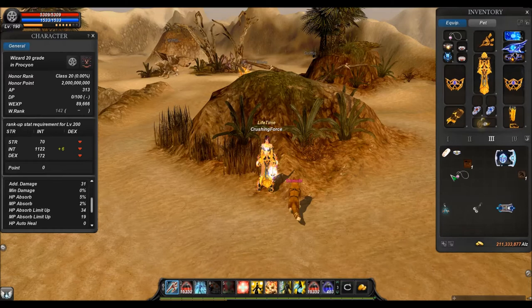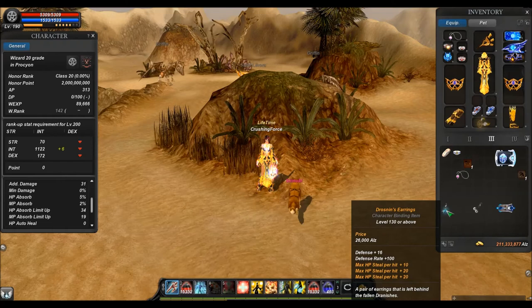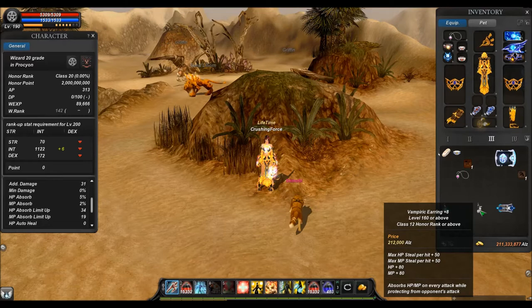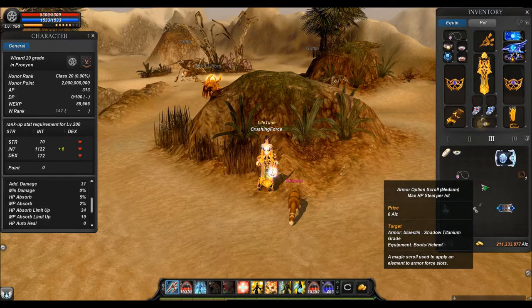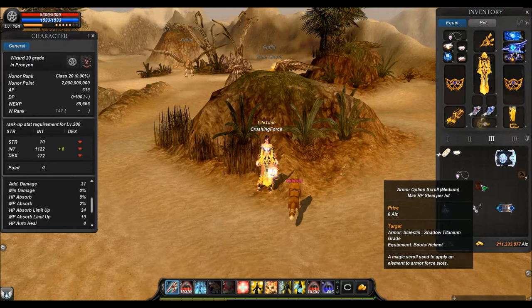The maximum steal up can be increased by using a vampiric amulet. You can also use a Drosslands Earring, but this one gives no MP steal. Very nice are the vampiric earrings because you have HP and MP steal there. It is also possible to use the maximum steal slot, which can be used for boots and helms — but I would not suggest using it in a helm because you cannot use any critical damage then. In boots it is a pretty nice option.